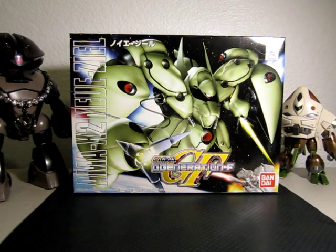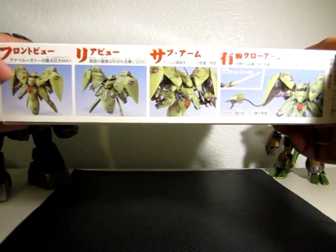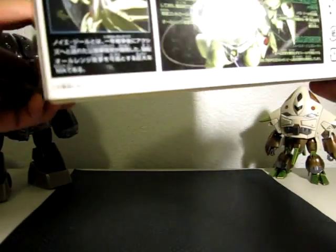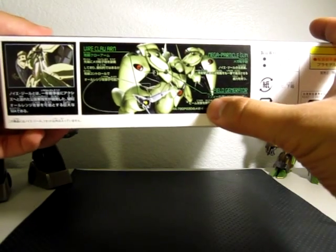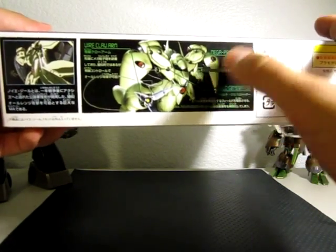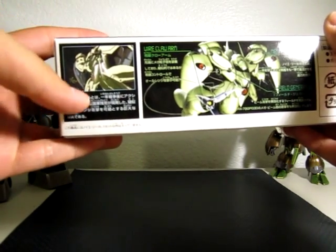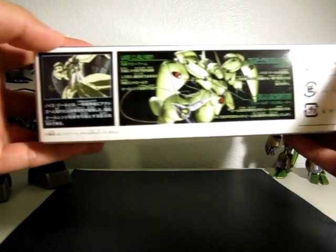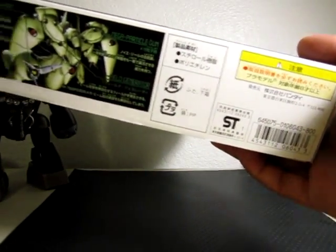This is pretty much the counterpart for the Dendrobium. On the side of the box there's a painted weathered effect for the Neue Ziel, which is really nice. The back tells you a little bit about the mobile suit — it has a mega particle gun on the shoulders, a high field generator for offensive and defensive capabilities, and a war claw arm. In the anime, looking at this picture, the Zaku is pretty much the size of the Neue Ziel's head, so this thing is massive — like a sentinel mobile suit.